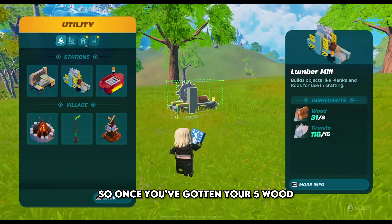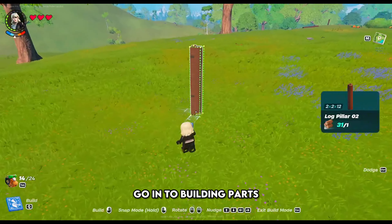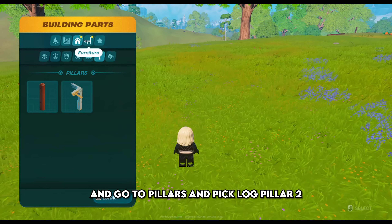Once you've gotten your five wood, go to your building menu, go to building parts, go to pillars, and pick log pillar two.